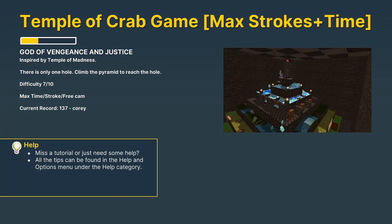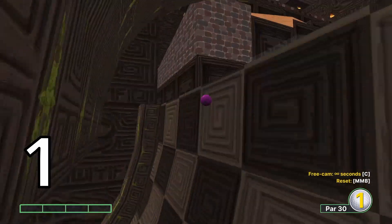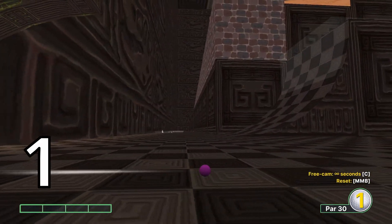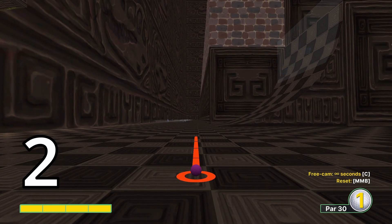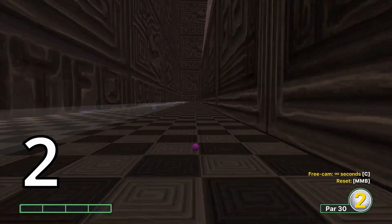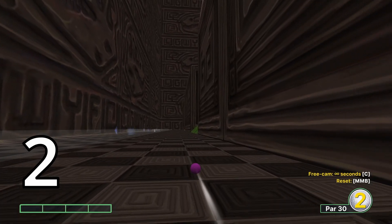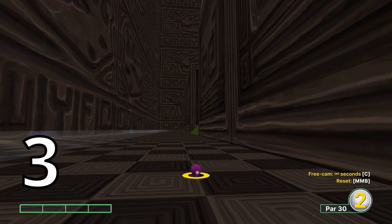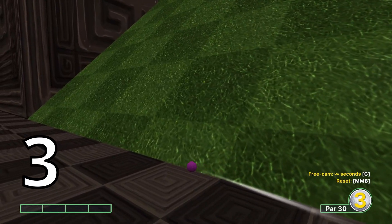I'm back — that's a surprise! Today it's Temple of Crab, a Golf With Your Friends map. It's one of those maps like Getting Over It where it's incredibly difficult and takes you over 200 shots to complete. But you can obviously do better — a hole in 14 is possible, and I'll talk about how you can lower it. The first three shots are pretty straightforward, but then it gets crazy.